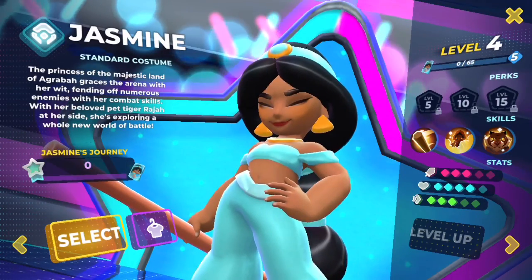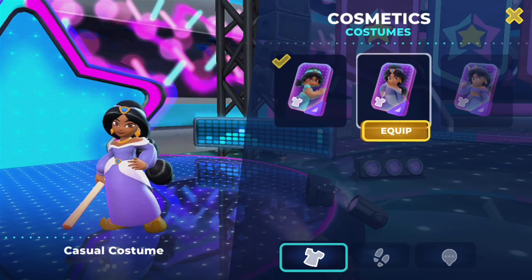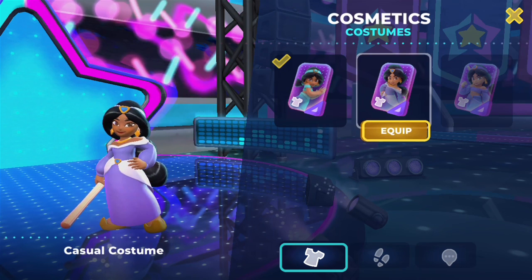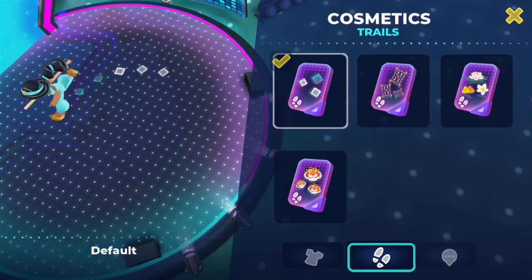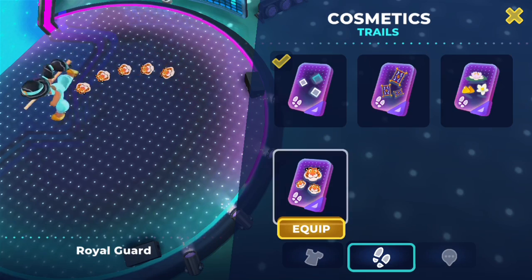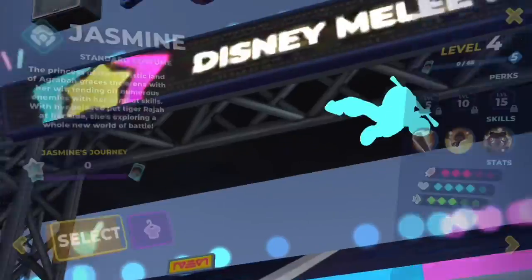We've got the standard costume, casual costume, and the Whole New World costume, which is a little different — I wasn't sure what it was going to look like but it's pretty cool. We've also got a few different trails here. I don't know if I'll do all of them but I definitely have to do the Raja one. Make sure to equip both of these.